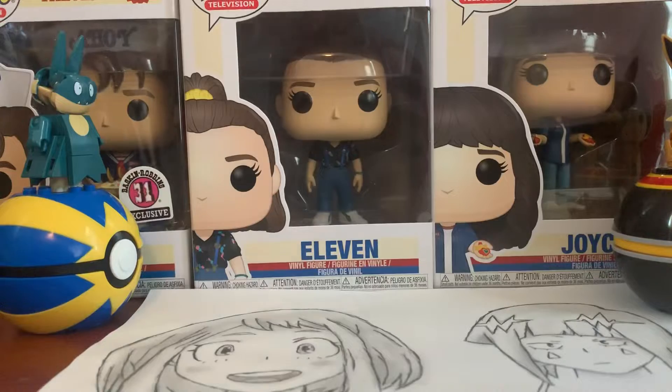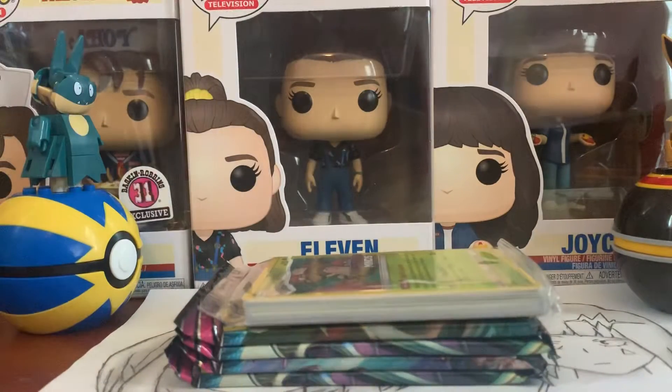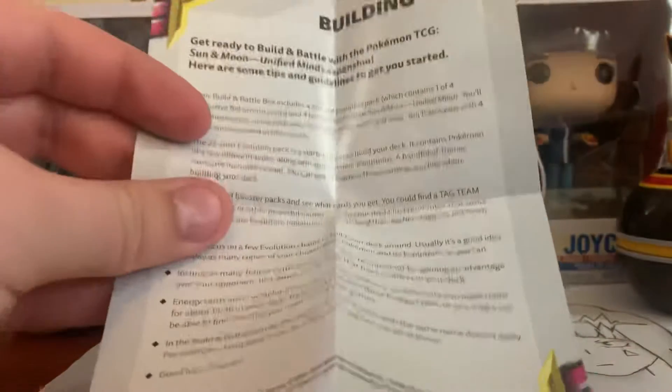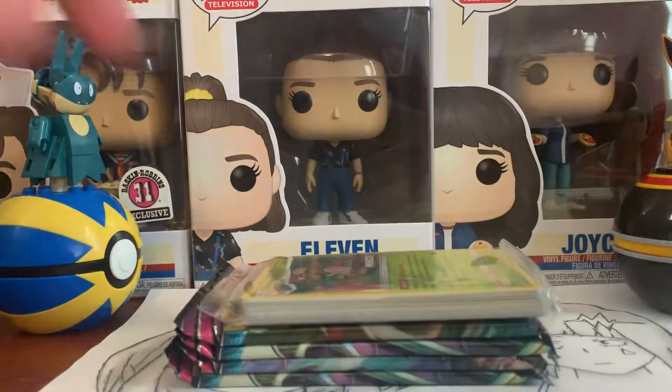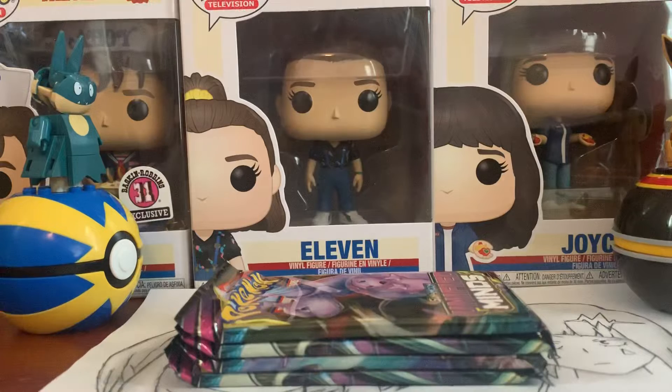This is the first time I'm actually opening up any of the Unified Minds set. So you get a little mini how-to playbook — or building tips is what it is — which isn't that bad. I got the Amoonguss deck, so let's go and see what's inside of this. It comes with a code card. I'm not revealing the code cards because I use those for PTCGL.